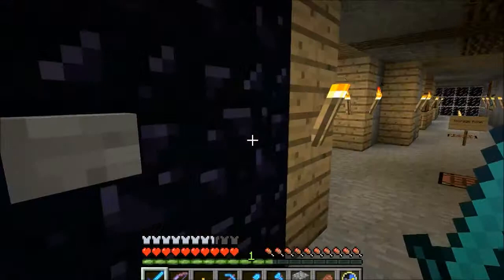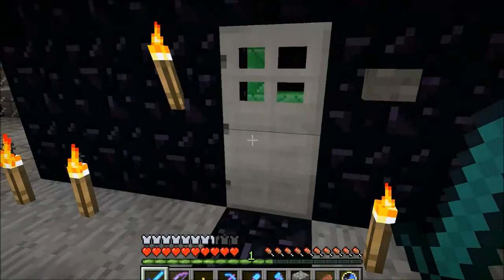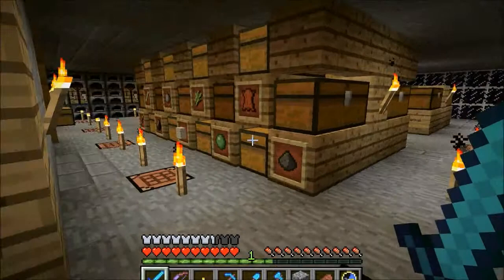It's an obsidian room to signify my vault, with an iron door and a button on either side. When I made this room I almost forgot to bring a button with me — I put the door down, put the button in, walked inside and realized I couldn't get out. But luckily I had brought an extra button with me.